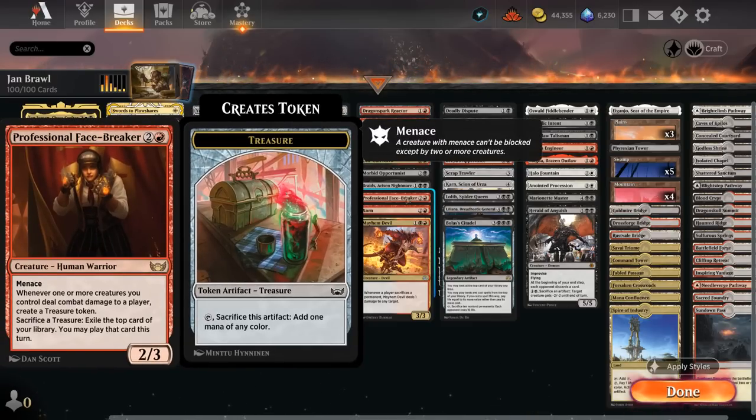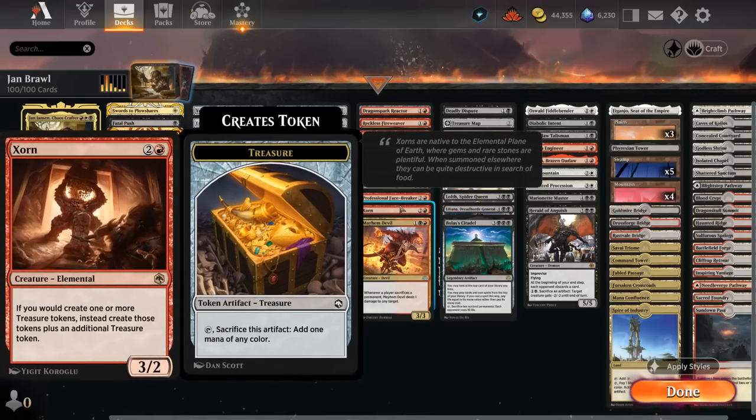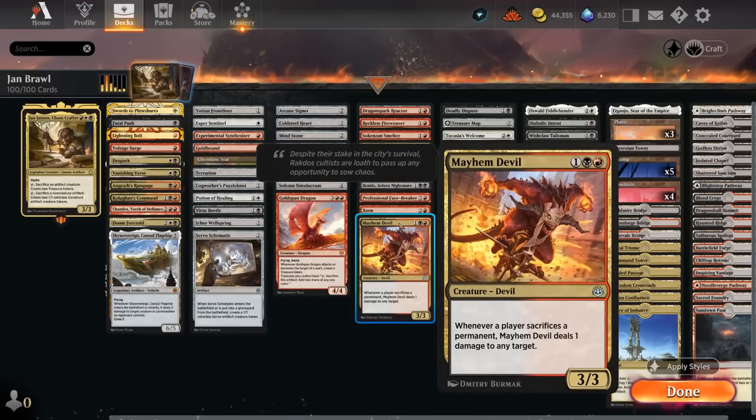The Professional Facebreaker can make additional treasures if we manage to hit the opponent, and we can also use those treasures for card advantage. Zorn can give us additional treasures whenever we make them. Mayhem Devil is another great payoff — we deal 1 damage to any target whenever a player sacrifices any permanent. So it's great with treasure tokens and sacrificing creatures in general.